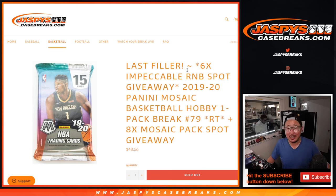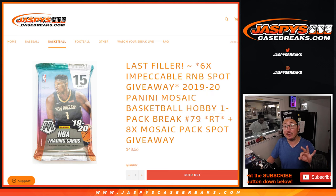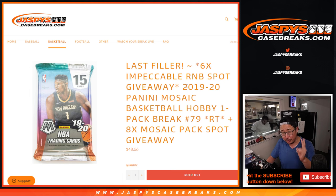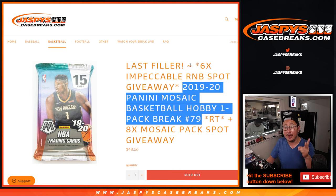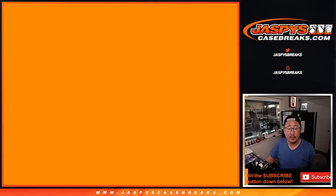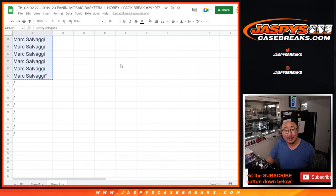Hi everyone, Joe from JaspiesCaseBreaks.com with the last filler — the only filler we had to do to unlock Impeccable Basketball, which is coming up a little bit later in a different video. First, we're going to do the pack break itself with three different dice rolls. We're going to give away eight spots within that pack break itself, then do the break, then randomize your names. Top two names will win spots in the Pistons random number block, and the next four will win spots in the Thunder group. Big thanks to Jeff and Mark for making this happen. So here's a chance for some extra spots.